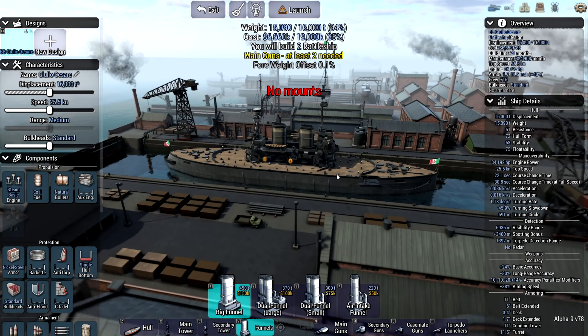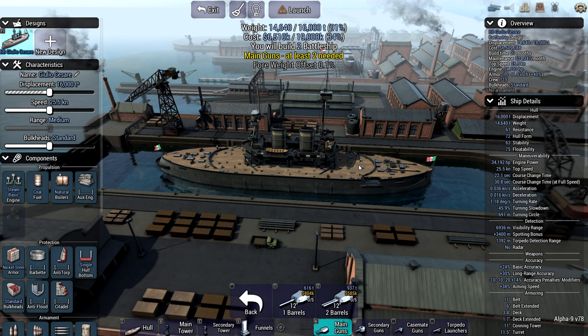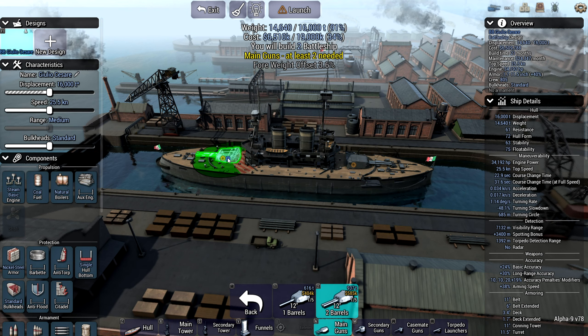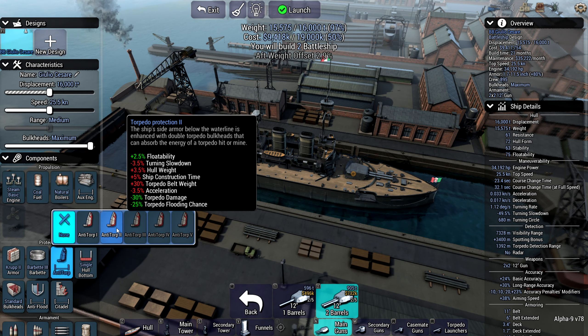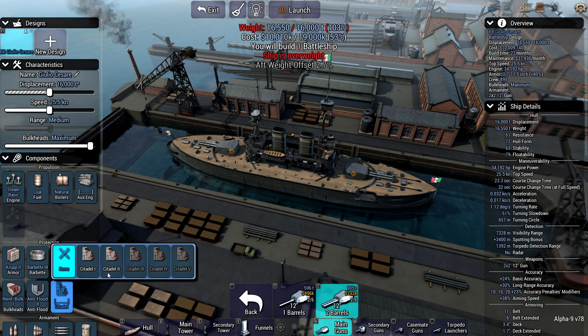I mounted a pair of these bad boys and realized I went a little bit overweight, but I wasn't too concerned. A change of armor type was more than enough to sort out my problem. I decided to go with Barbette 3, Anti-Torpedo 2, Reinforced Bulkheads 1, Anti-Flooding 2, and Citadel 2. That put me overweight again, but it still wasn't too much of a concern.